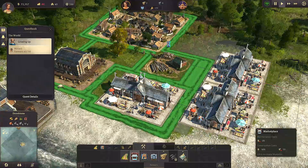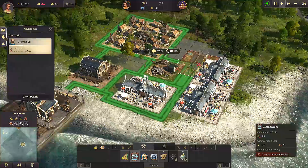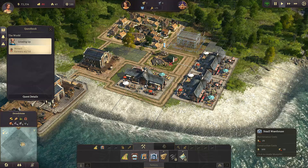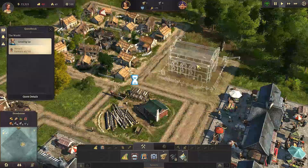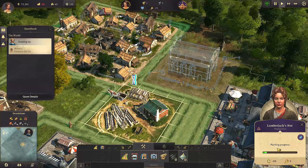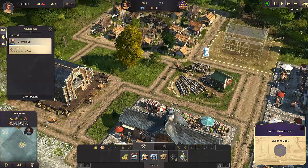Unless it really wants me to - hang on, if we were to put down another market... my OCD is killing me right now. I really want to start again - I have messed this up royally. Another small warehouse could be good, especially since it's next to the lumber mill. But this one isn't being built yet - oh, we're out of wood.